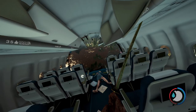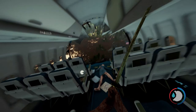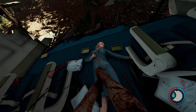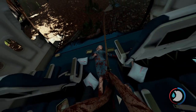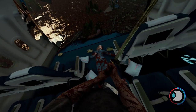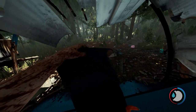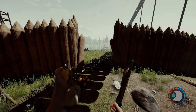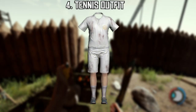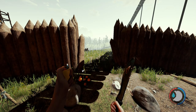Number three on the list is the stewardess outfit. This one's really easy to get — all you have to do is smack the lady that you get the axe from three to four times, and then you'll get the prompt to take her outfit.